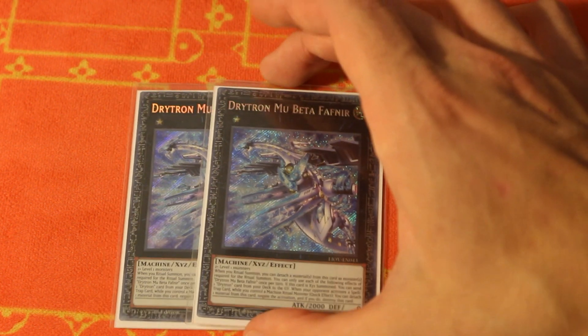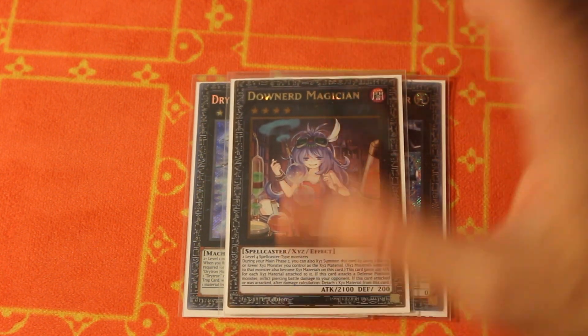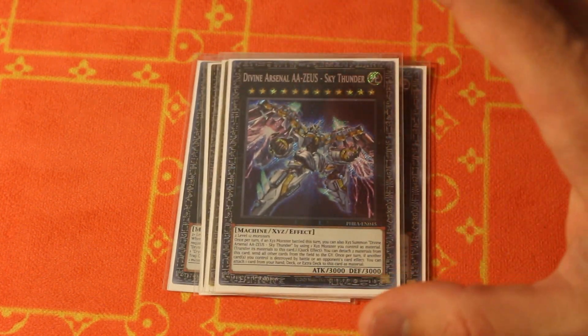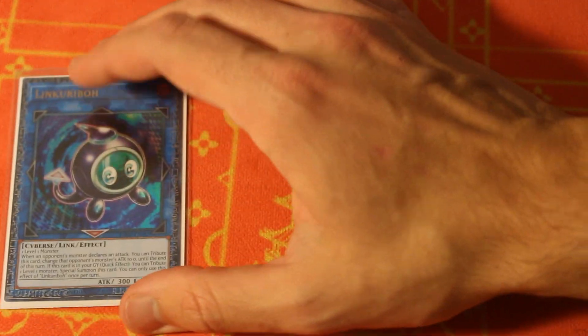Let's move on to the extra deck. Two Moibeta Fafneers — that hasn't changed, never will. We're doing the one Downard Magician for the Zeus play — I think this is ideal still. However, there's been a lot of times where I missed the Lyra Lusk, a lot of times where I missed Fuko, but right now I think this is the way we have to do it. The one Beatrice — essential. And then the one Zeus — I would absolutely argue that is a thousand percent essential. Moving on, we're going into Link Monsters. We've got Link Haribo. We've got Verte.